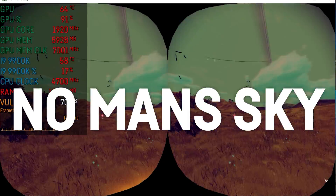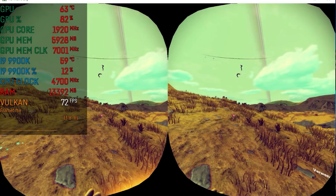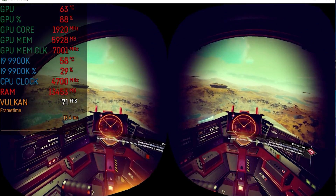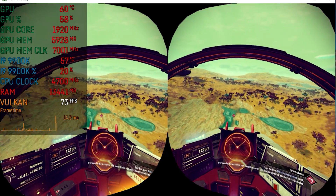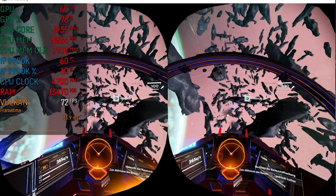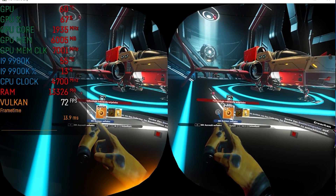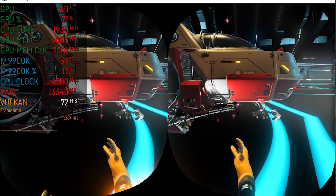Next up was No Man's Sky at the Quest's native resolution and low settings, where I used DLSS on quality settings, which is available even in VR mode. That way I almost saw 72 FPS on average — around 72 FPS most of the time, but not always. That didn't cause me any motion sickness, to which I'm usually quite sensitive. So while this wasn't the most luxurious VR experience, the game is definitely playable this way.